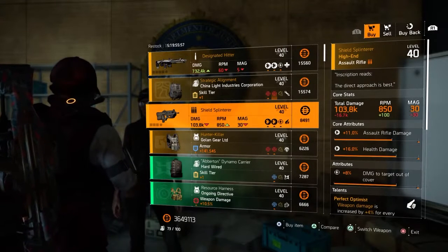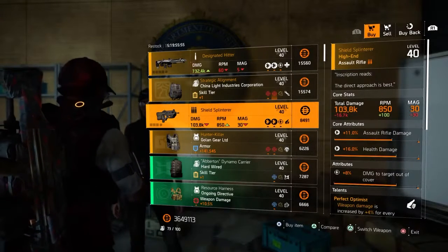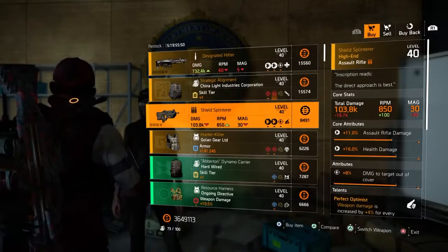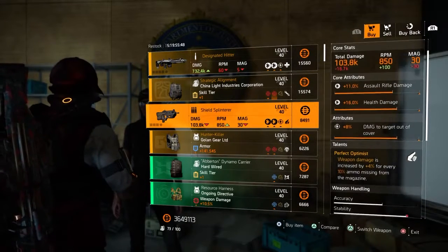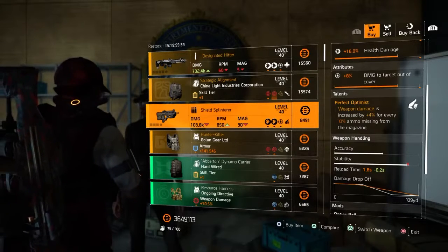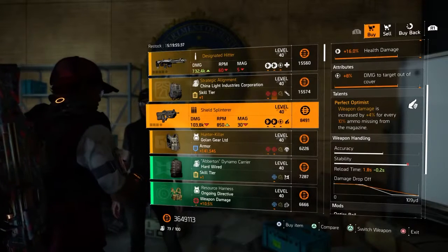Going down, we have the Shield Splinterer with 103.8k damage. It has 11% assault rifle damage, 16% health damage, and 8% damage to targets out of cover. Comes with Perfect Optimist — weapon damage is increased by 4% for every 10% ammo missing from the magazine.